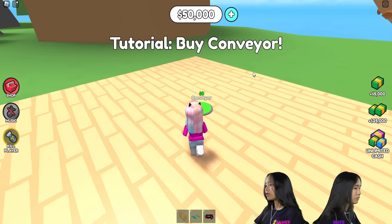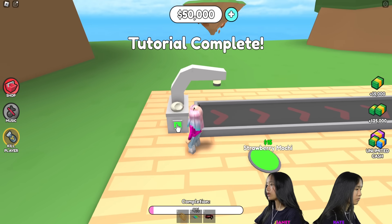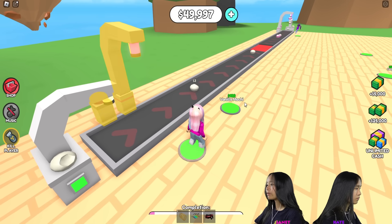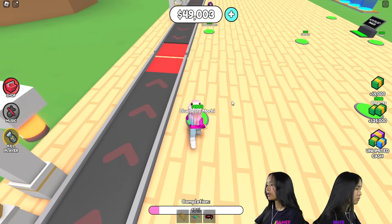It's by conveyor. We get a little tutorial by Mochi Dough. Click a couple times and the dough is dropping $3. I'm just gonna start buying strawberry mochi, vanilla, matcha, mango, blueberry.